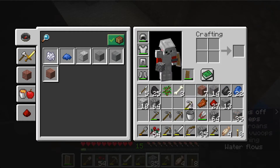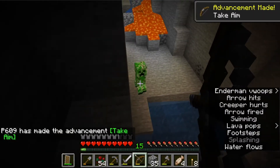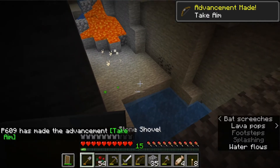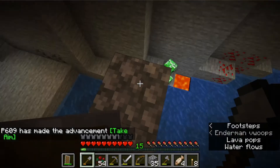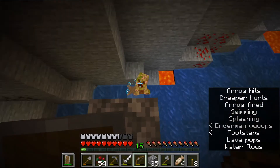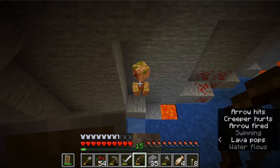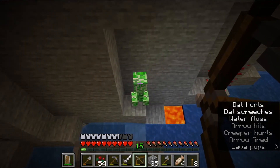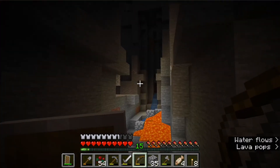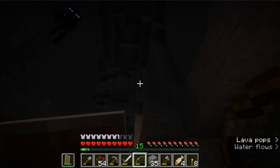Oh, I have a bow — I didn't even know I had a bow on me! This is actually my first time using a bow, so I haven't shown you this yet. You hold down right-click and shoot things with arrows. The creeper is done. You can also enchant a bow.